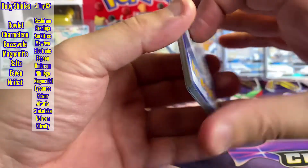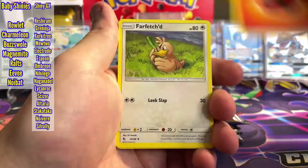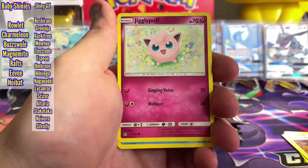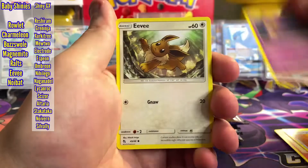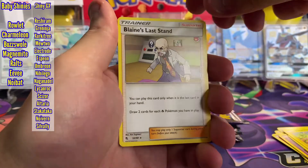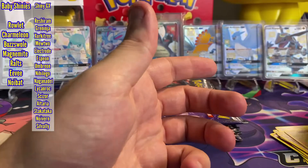So if we can pull one of those in this opening, that would be amazing. Pack one: Brock's Gym, Giovanni's Exile, Jigglypuff, Staryu, Ekans, Eevee, Pikachu. Our rare is Blaine's Last Stand, and a Snorlax Reverse Holo.